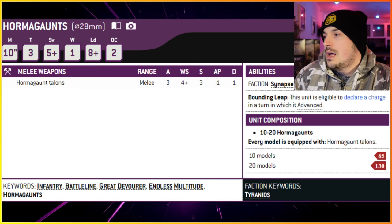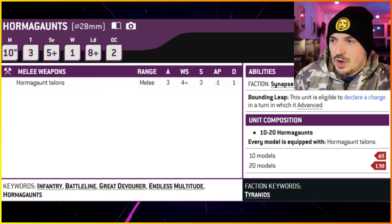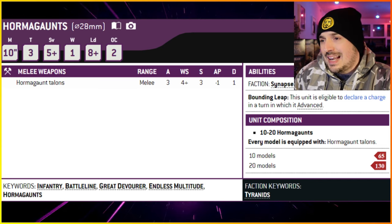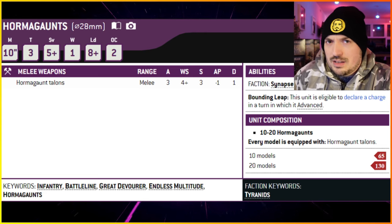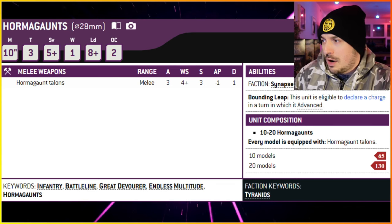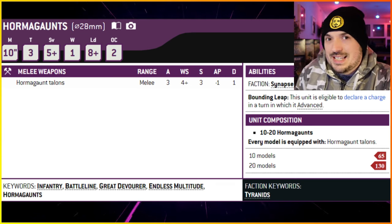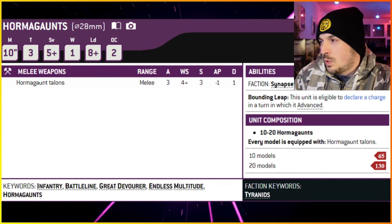What I like most about that stat line is that 10-inch movement — it's going to be crucial, and they get even quicker than that. Going straight to abilities: other than Synapse, they've got Bounding Leap, which effectively allows them to declare a charge even though they've advanced this battle round. So you're pretty much always advancing them — no reason not to. That's a 10-inch move plus up to 6 inches of advance, so up to 16 inches in a single movement phase, and you still get to charge up to 12 inches. That's a threat range of 28 inches if you're maxing everything out.